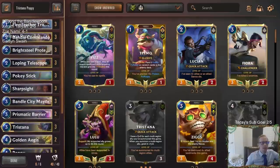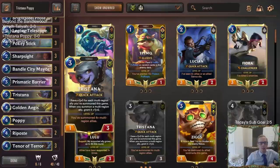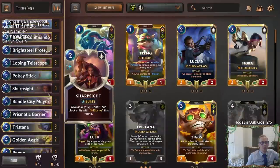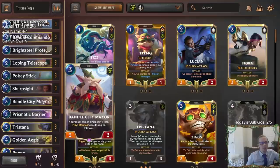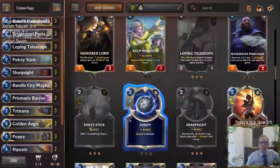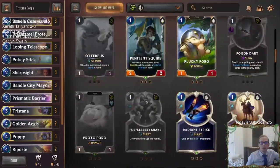So we're going to be using Bandle and Demacia as our regions, with both Tristana and Poppy. For Tristana, you want to play a lot of multi-region allies. The thing is there's not that many very good multi-region allies, especially under three mana to be playing round one or round two. There's the one-mana Poro that's multi-region — Proto Poro — but that's not that good of a card, just a little one-mana 1/1.